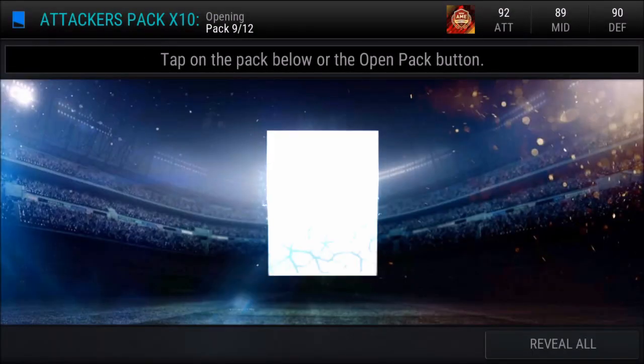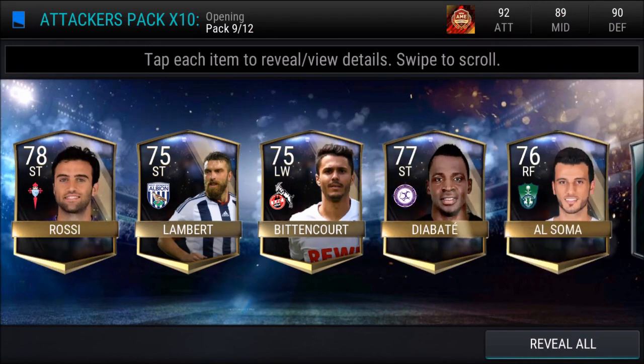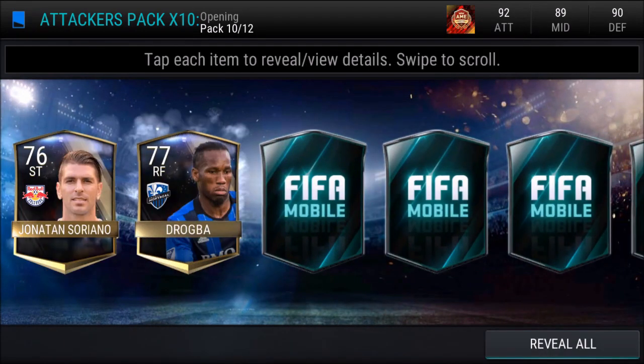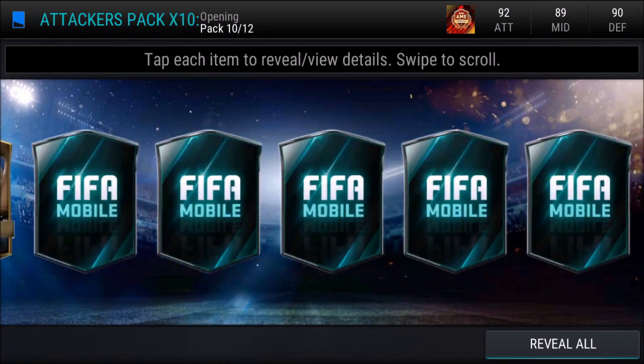Ninth pack. Nothing good so far, and yeah, that's a bummer. The penultimate pack before the topper. Drogba right there — we do get a legend! I'm gonna title this... nah, just kidding, that'd be way too clickbait.